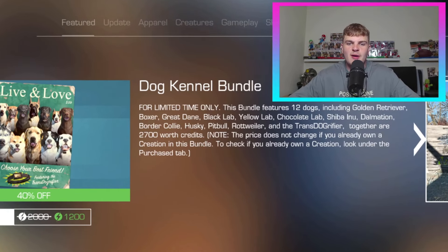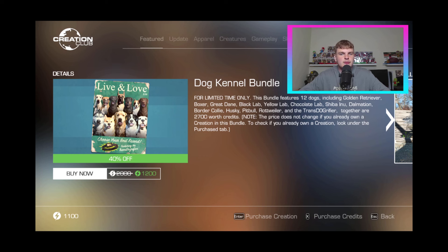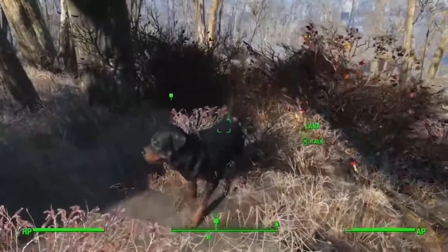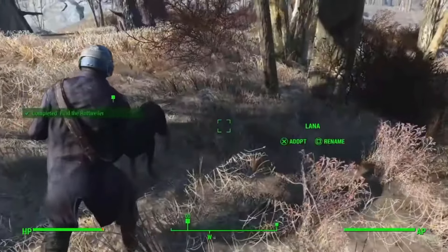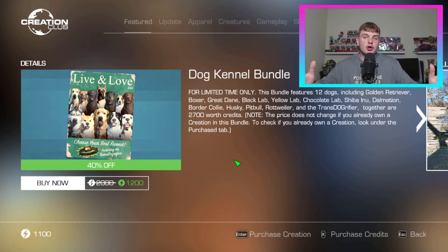We have the Dog Kennel Bundle for a limited time only. This bundle features 12 dogs, including the golden retriever, boxer, great Dane, black lab, yellow lab, chocolate lab, Shiba Inu, Dalmatian, border collie, husky, pitbull, Mr. Werewad, rottweiler, and the Transdogrify. Together worth 2,700 credits, but it's 40% off down to 1,200. For those of you who didn't know, I actually have a new doggy myself — I went out and bought a puppy a little bit ago, which I'll show you a clip of right now.